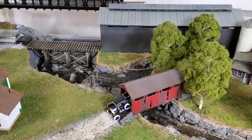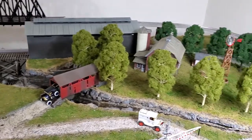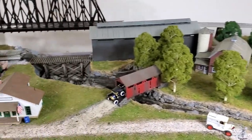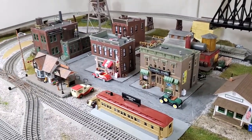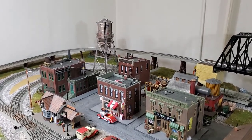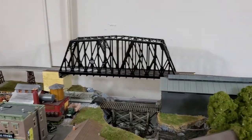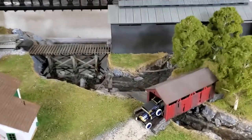Well, hello everybody, back to the creek again. This is part of an overall layout where we've got the farmlands over here to the right, and then a city — or a little town, if you will — over here to the left. So now you see the bridge and everything.